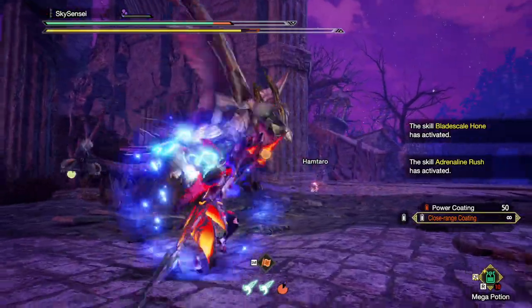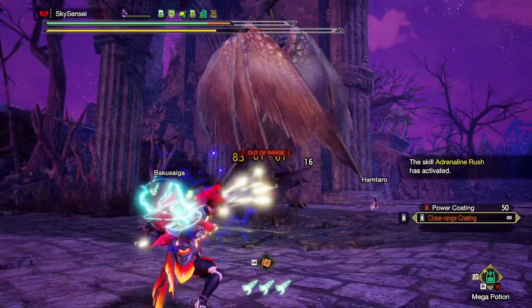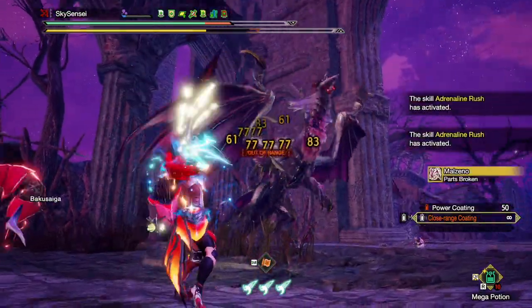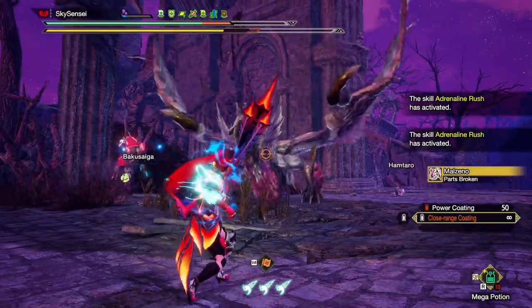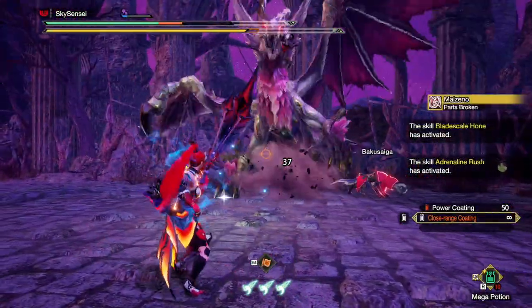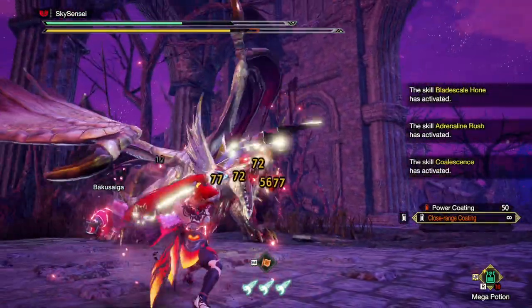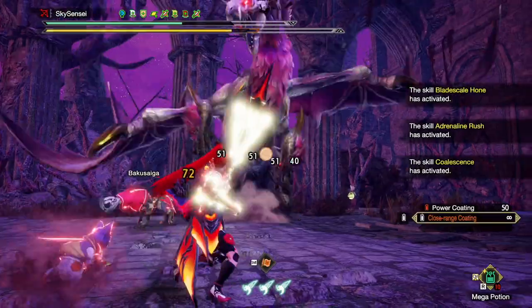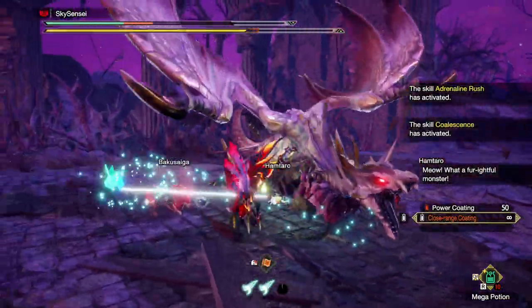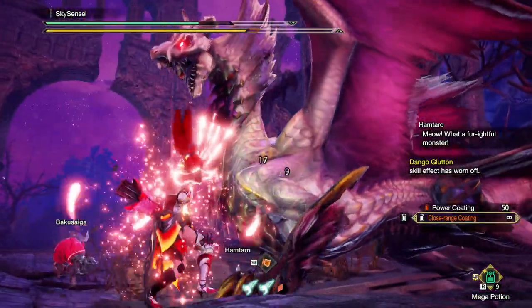Adrenaline Rush is another favorite skill of mine from Title Update 1 — I made a previous video on it — and it essentially grants extra damage for performing a dodge bolt. With proficient use of dodge bolt you can maintain that boosted attack power about 90 to 95 percent of the hunt. That skill lasts 30 seconds upon a single activation, and so does blade scale, so they pair really well together.